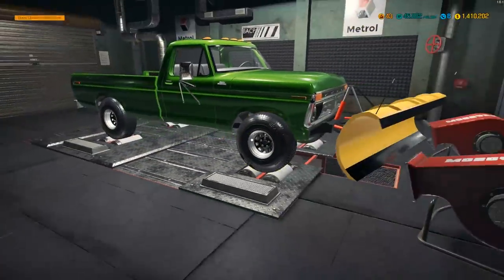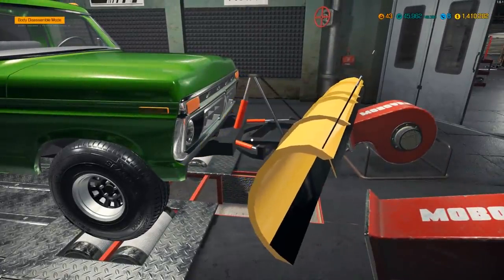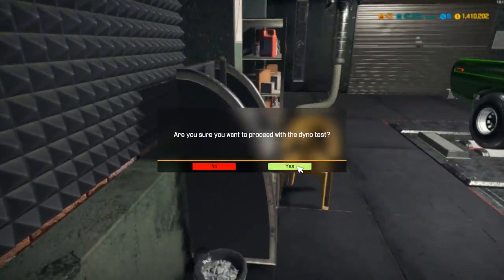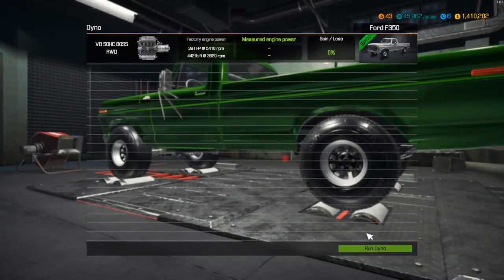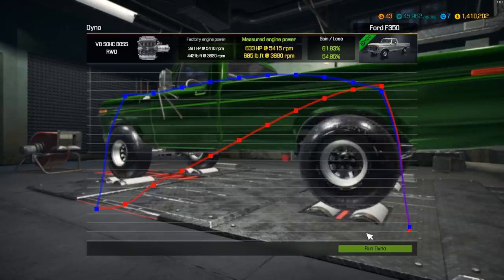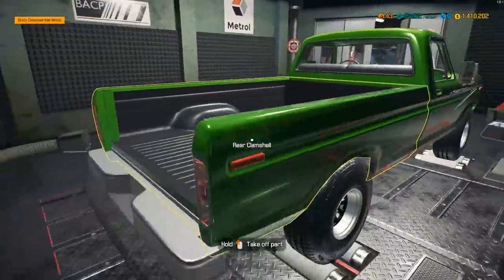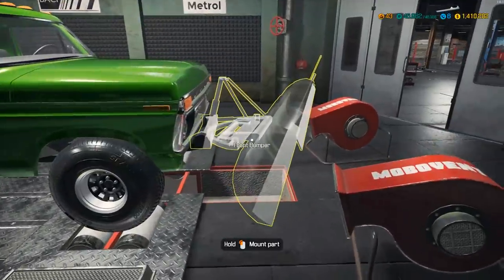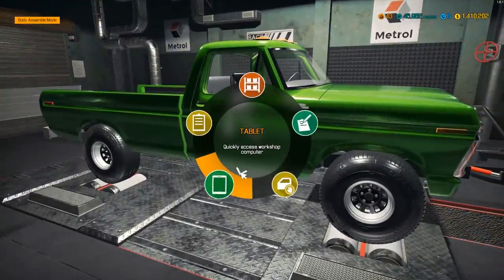Time to get it to the dyno. We'll remove the plow for now so it doesn't show up in the run. All right, dyno power — let's see what the full built Boss motor gets us from a stock 391. I was looking for a 400 horsepower gain, so targeting 800, but I didn't think we'd get it. Just like I thought — 633 horsepower is what we managed to squeeze out of this single overhead cam Boss motor.